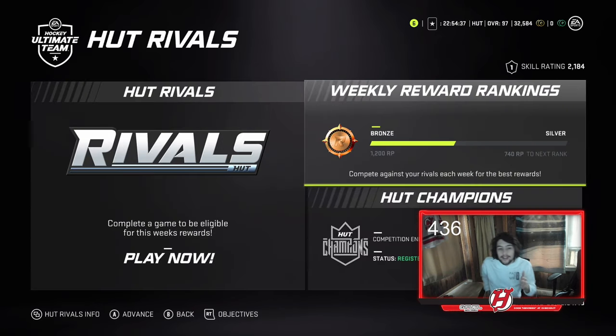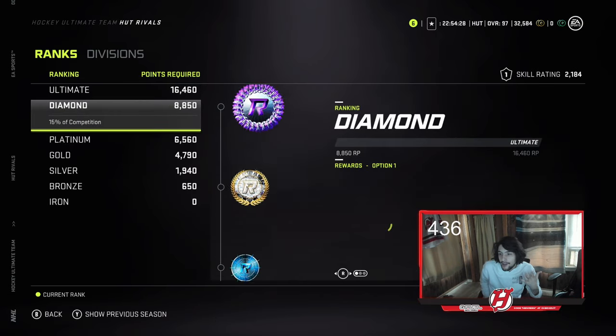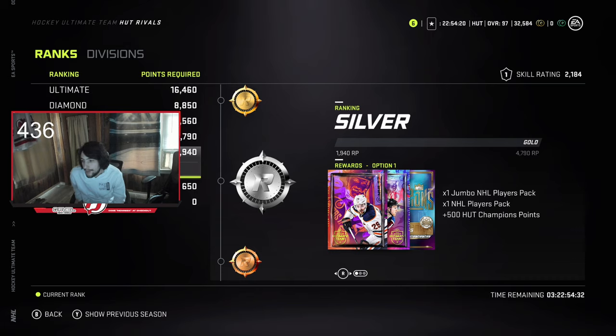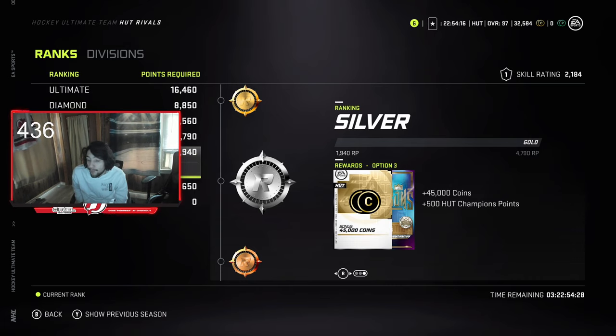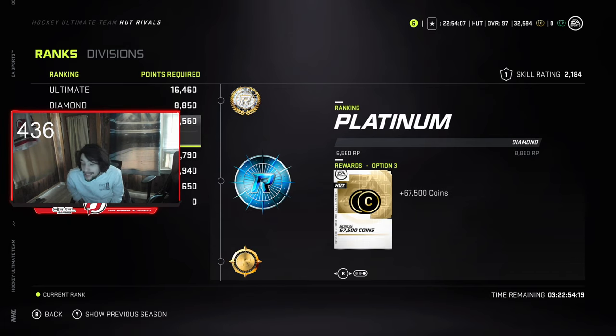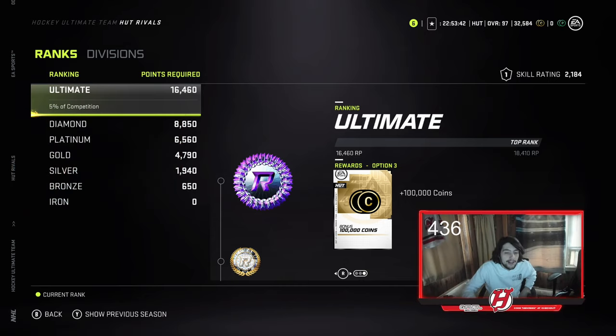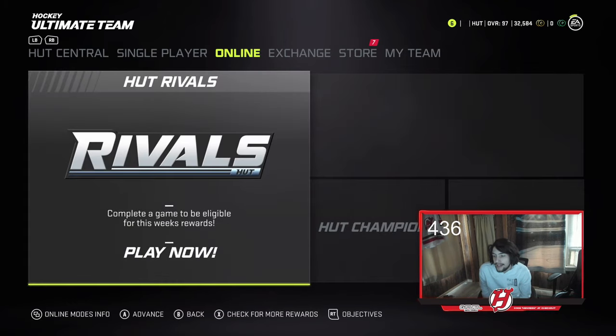Rivals can be annoying playing against people at your skill level, but it's very good. I'm currently in Division 1 — finishing silver there gives you options like a Jumbo Player Pack or 45k coins, which is significant early in the year. In general: Gold gives 55k, Platinum 67k, Diamond 80k, Ultimate 100k if you take coins. Make sure you have a good enough team before jumping in so you don't get destroyed, because trust me, that's frustrating.